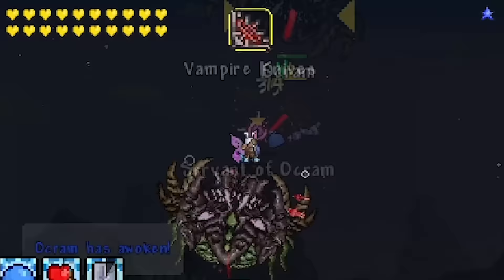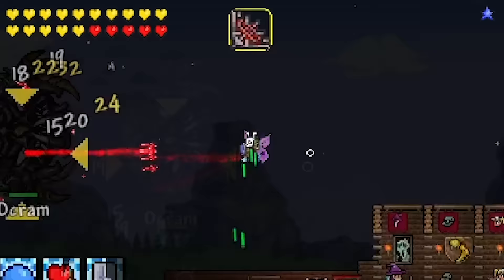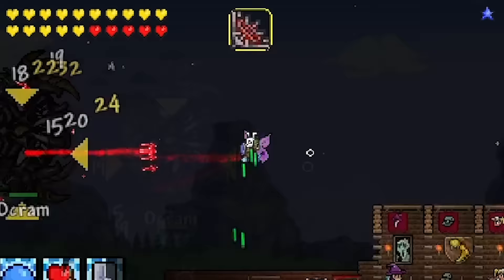Okram's awoken. He's got lasers and little servant things - so yeah, it's like Brain of Cthulhu. It's like Hardmode Brain, kind of. Looks really funky too. I don't know when you're supposed to fight this thing, to be honest.